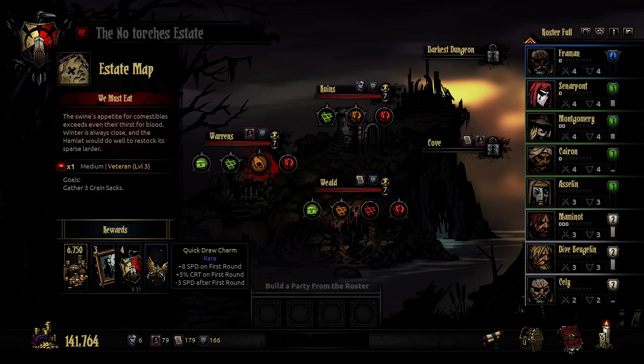For example this one: Quick Draw Charm - a lot of speed and crit on the first round. That might be a good one to get, because if you kill someone on the first round you will get less damage and less stress. At the same time you get minus three speed after the first round, so perhaps not.